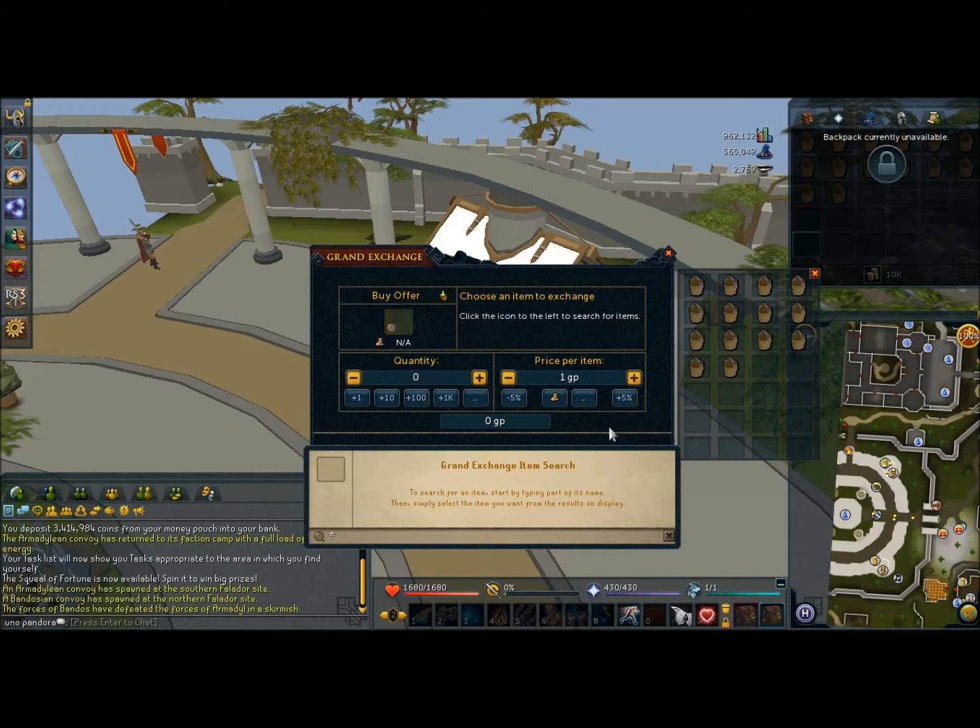If you start out with nothing you can do this. I have 14 buckets in my inventory and I have 10k — you don't need that much, I'm just doing that to show you how much you'll make from this. You won't get rich, but it'll give you some starting money and it's really easy to do. So you go in the GE and you buy clay.